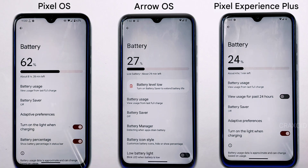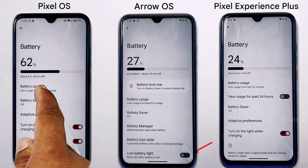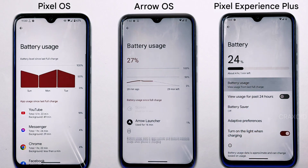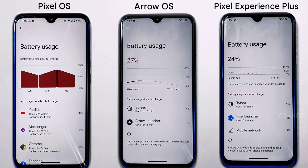In battery settings, all three ROMs include five settings, but Arrow OS adds extras like low battery light, battery icon style, and battery manager that the other two lack. Also, the battery usage graph in Pixel OS has a slightly different shape compared to the other two.